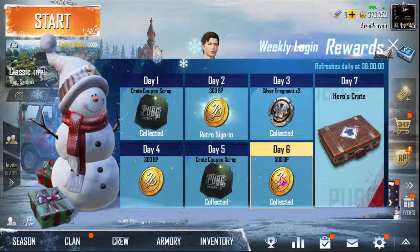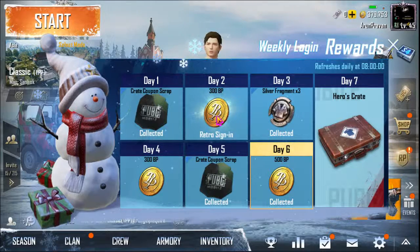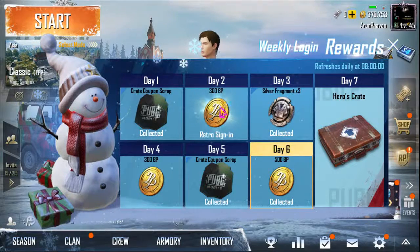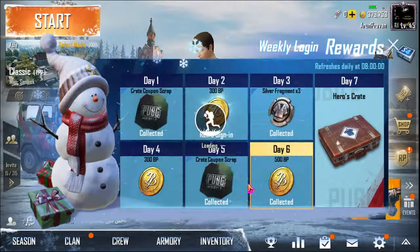This is the first thing. The other thing is that the retro sign-in is updated. If we click on 2,000 coins, we will check the new login. You will see the new login — check it out.